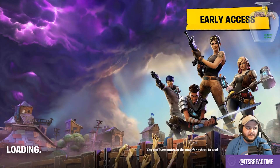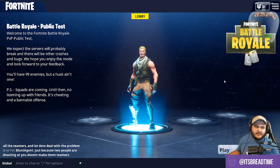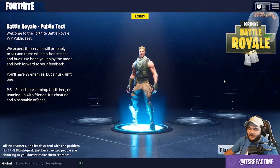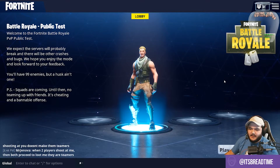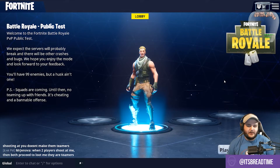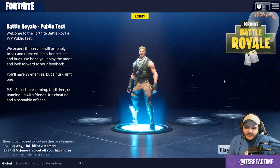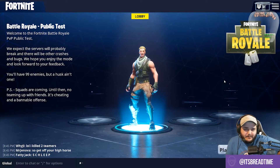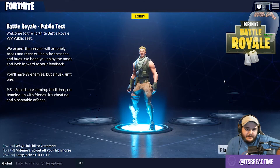As you can see, this game is early access — this is Fortnite Battle Royale. When squads come out, you can see right here it says squads are coming. Until then, no teaming up with friends — it's cheating and a bannable offense, but people are doing it anyway, so be careful. If you do have Fortnite already, this mode is available to you. If you don't, the early access buy-in is I think $30 — they gave it a 25% price decrease recently. But for the future, it will be free to play, so keep that in mind. If you're having some FOMO, maybe just wait a little while and you'll have a chance to hop in yourself.